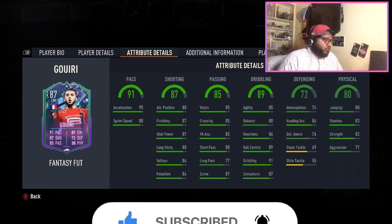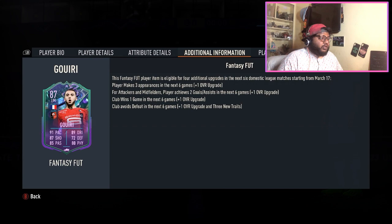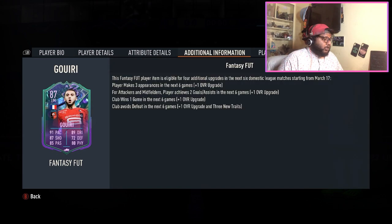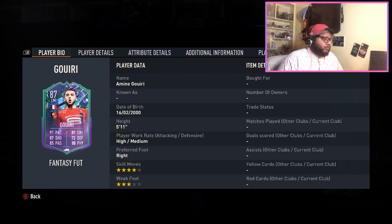Looking at his player traits, he has Finesse Shot and Flair, which is good. He also has Outside the Foot. His preferred foot is right, so his outside-the-boot shots will come from the right — I'm not sure how that works when he's playing left wing, but we'll make it work.